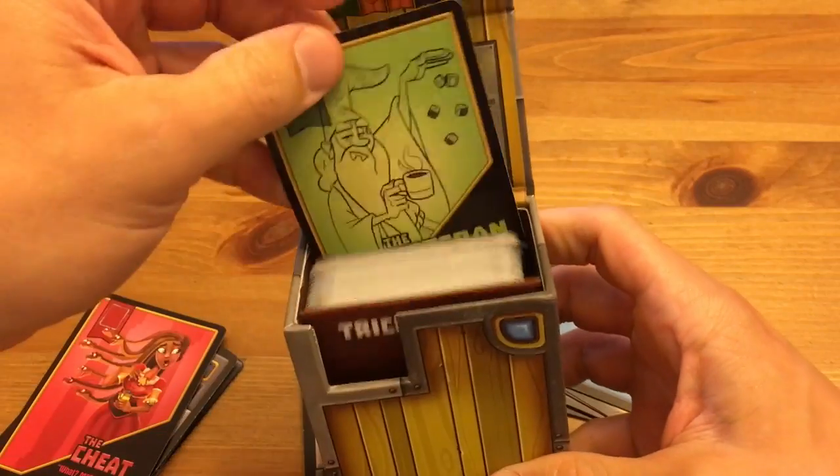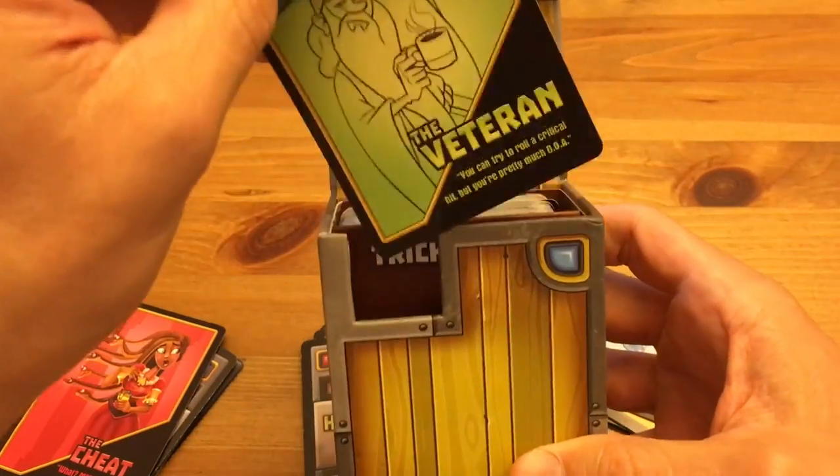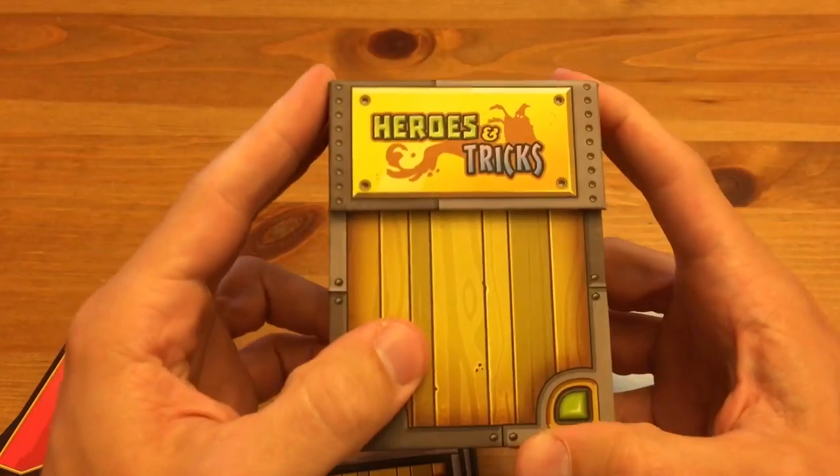And that is how you play Heroes and Tricks. I'm going to link the rules in the description so you can read more — it'll be in PDF form, as opposed to the version that'll be in the box, because why not make it easy for you? So again, Heroes and Tricks. Thanks. Bye.